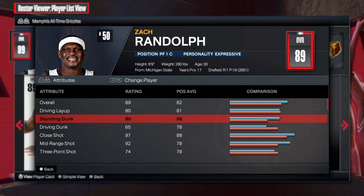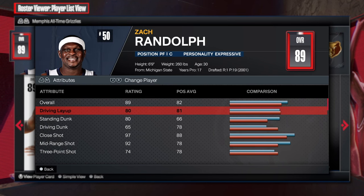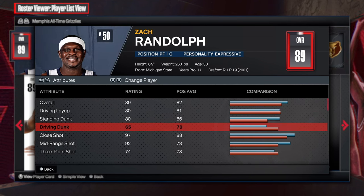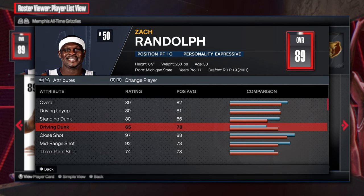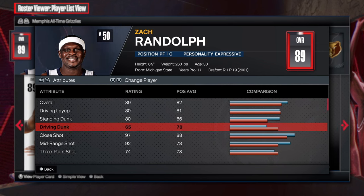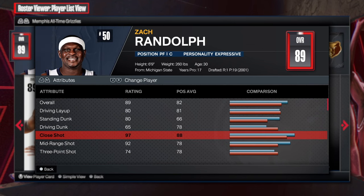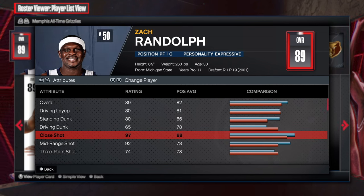Looking at the greatness of the build: driving layup of 80, standing dunk over 80 — these two are gonna be amazing because you're gonna be able to shoot layups and get standing dunks. Driving dunk at 65 is all you need for a regular dunk package. I saw the Giannis dunk package and it's so cheap I might as well get it. 97 close shot — he played with his back towards the basket and had a nice mid-range; he was just incredible.